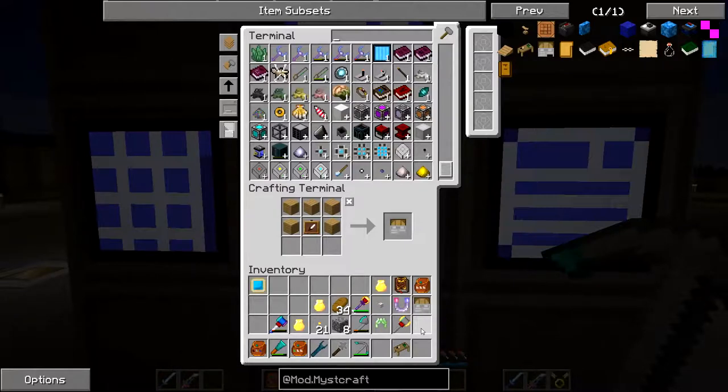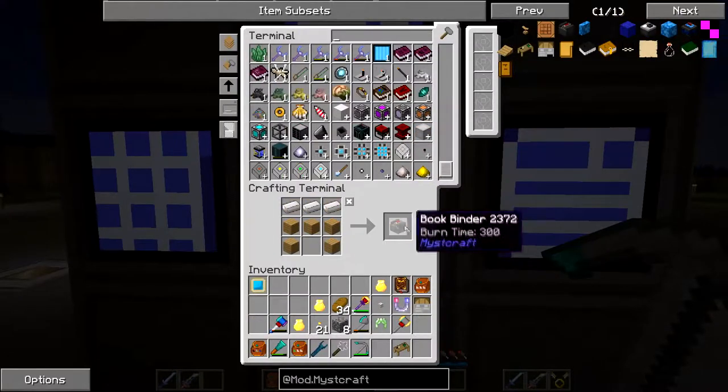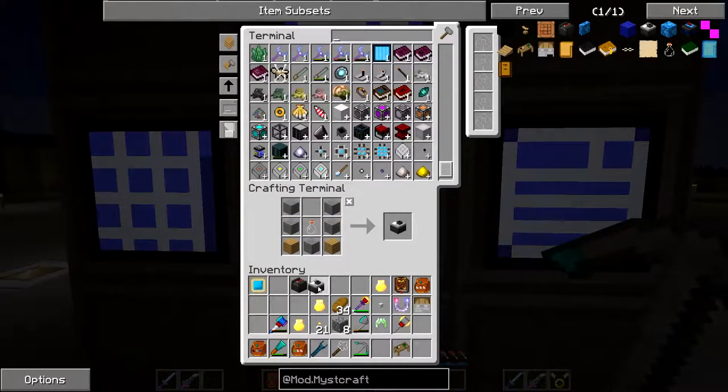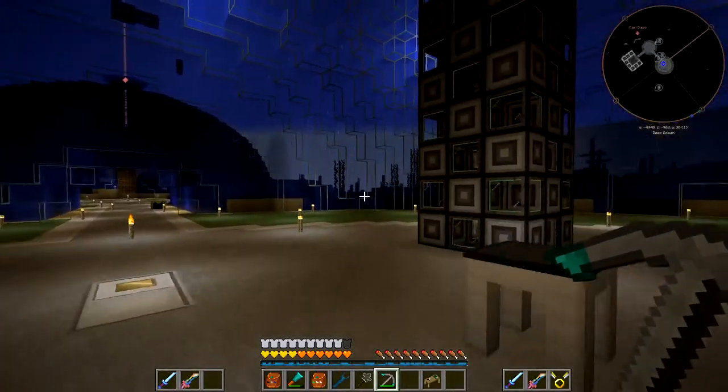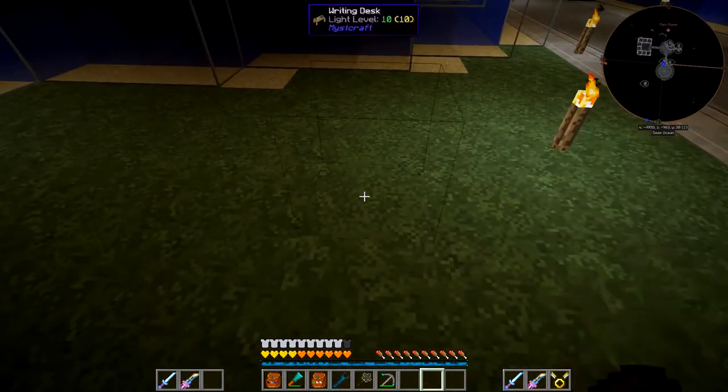The next two things we require are the book binder - that is going to make the books when we make all the pages - and that is just more wood and some iron. And then we need our ring binder, which is what we need to make the linking panels - basically the first page in the book. Let's create our link binder. I think we'll just put the stuff here for now. Place that down - ooh, fancy! That actually does look pretty cool up against a stone wall.